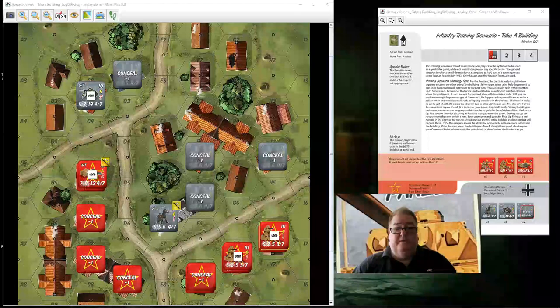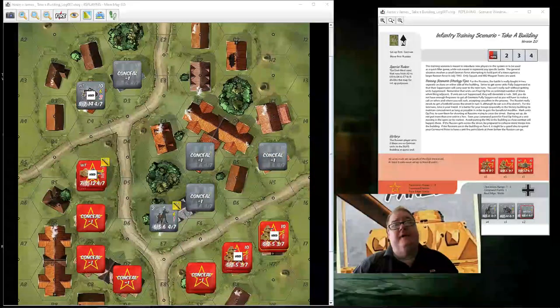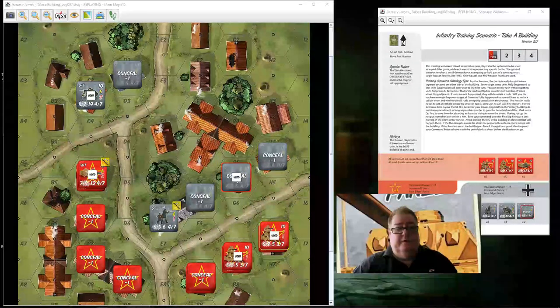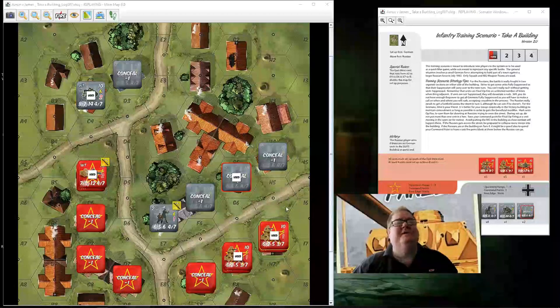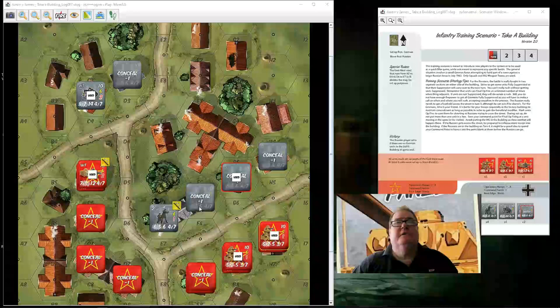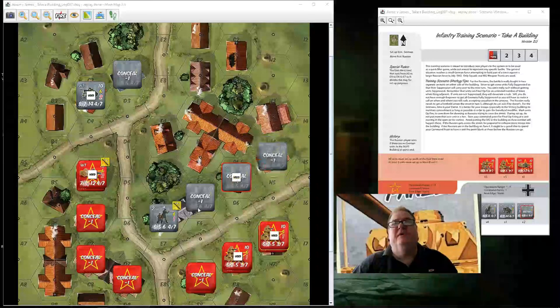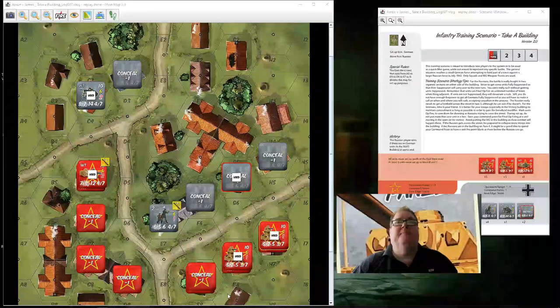Back to me — I can again activate between one and four units. I activate this unit to move. As it moved from concealment terrain to concealment terrain, it can remain concealed unless you're moving adjacent or into the open. Unlike in ASL, if you do a normal move, you don't do advanced moves — this is a two movement point move. I could have moved into this hex and then into the next and remained concealed.